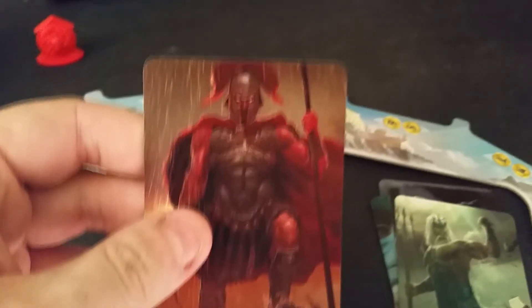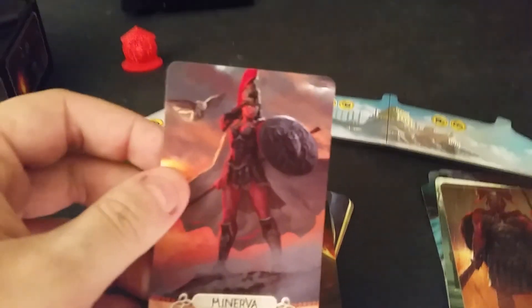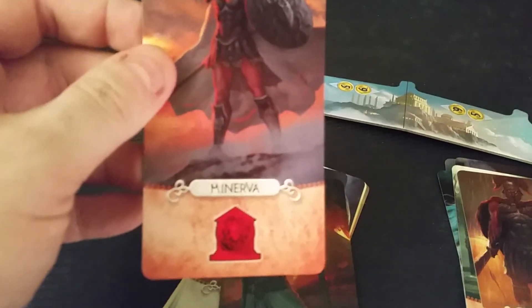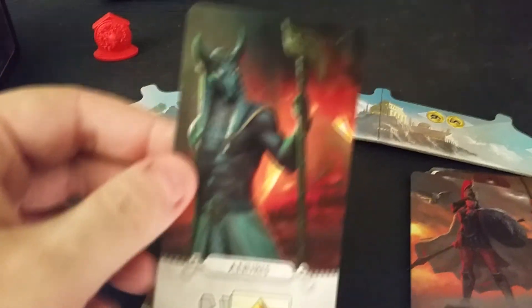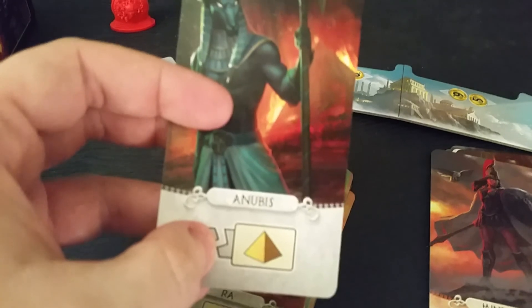Of course Mars — oh look at this, I love this design. There we go — Ares and Mars, of course to do with military, the god of war if I recall correctly. We have Minerva and it has something to do with this marker here. And Anubis — it has something to do with wonders, or maybe you can destroy a wonder or the other. That would be nice.